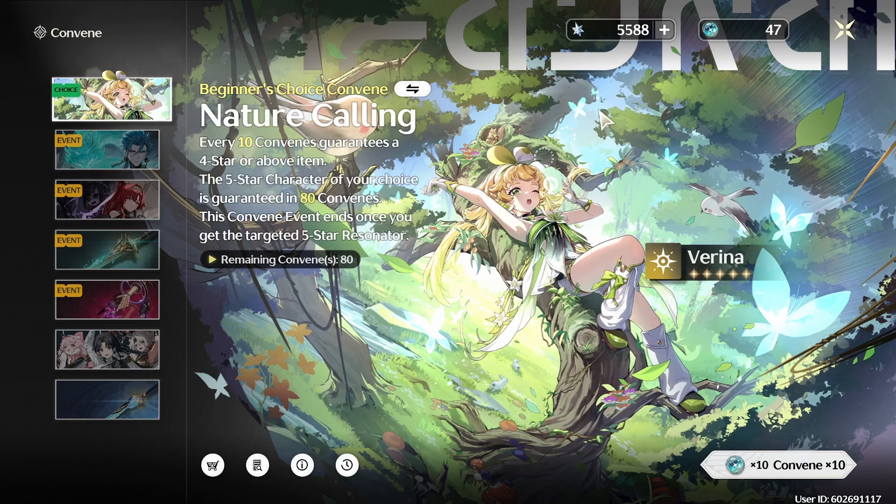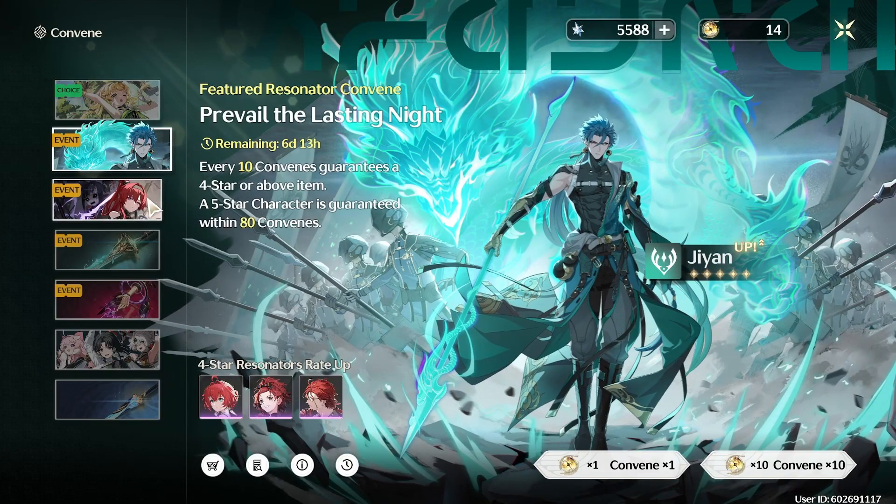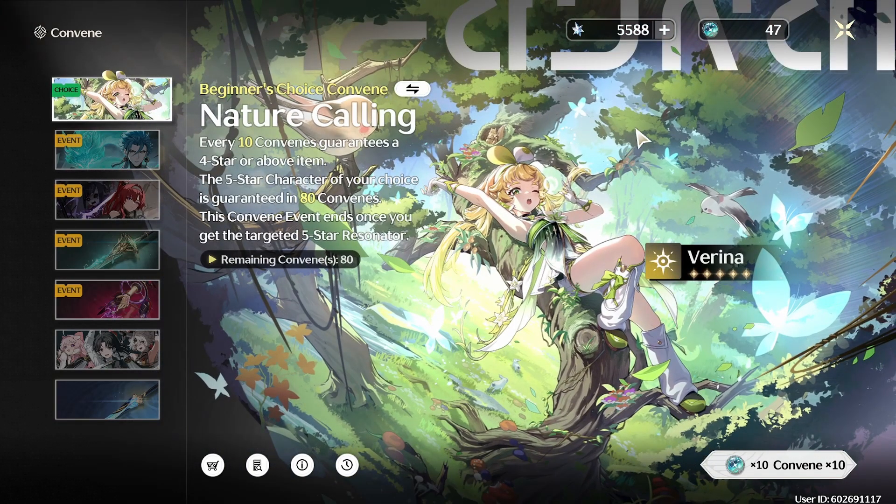I wasn't really sure if it's a good idea to spend Astrite on this banner instead of one of the limited banners, but I don't really plan on rolling for Jian or YinLin anyway. I kind of want to save for Jinxi, but I don't know when she's gonna have a banner — maybe the very next one, maybe it'll take a while. But I think it's fine to use some Astrite now to just get Varina, because I also want her. I heard she's pretty good and I like her design.